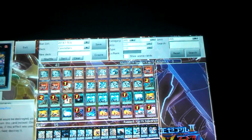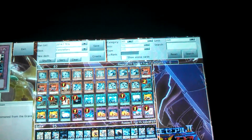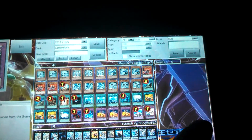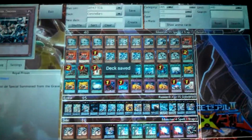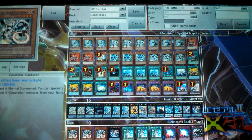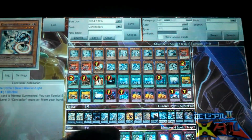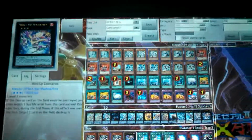For the side deck we have three Lances, a Mirror, a Dimensional... why do I have a Royal Prison in this? That shouldn't be in there. We also have three Constellar Aldebaran and a Zenmane, just for fun.